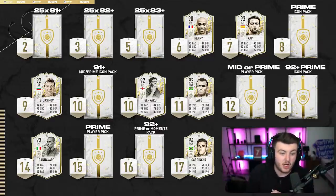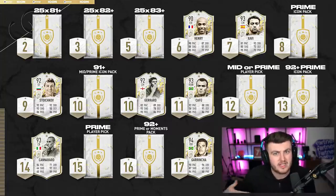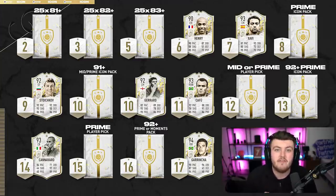That leaves you with ten tokens remaining. I'd probably go prime icon pack and a 91+ middle prime icon pack — just go with the two icon packs. It's not a bad shout, but alternatively you could go for the fodder packs. I'd personally do the prime icon pack first, and then see what promos are out when the second round of icon swap tokens comes out next season. Then you can save those packs for the biggest promos — maybe we're close to FUT Birthday or a big promo like that. So it could be a good shout to wait.